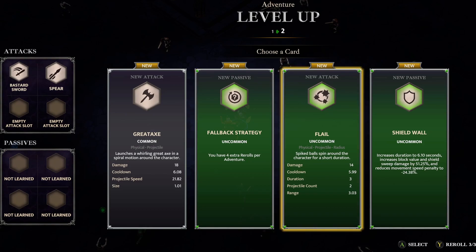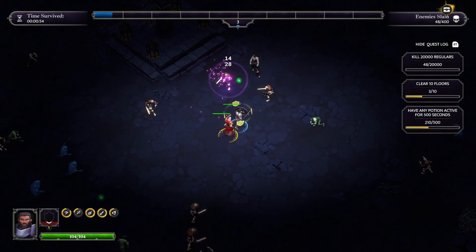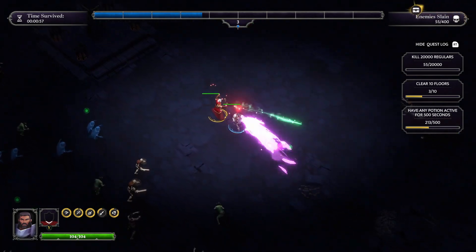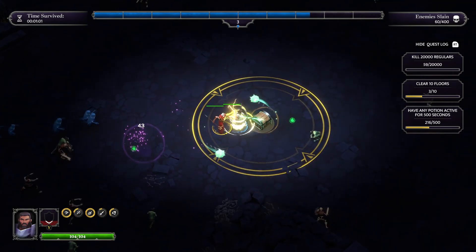I can see in the bottom right-hand corner I've got three out of three. I'm going to take the Flail — I've not had that one yet. In the bottom left you can also see all of your cooldowns and things for your weapons and abilities. There's a champion sort of thing — a mini-boss.